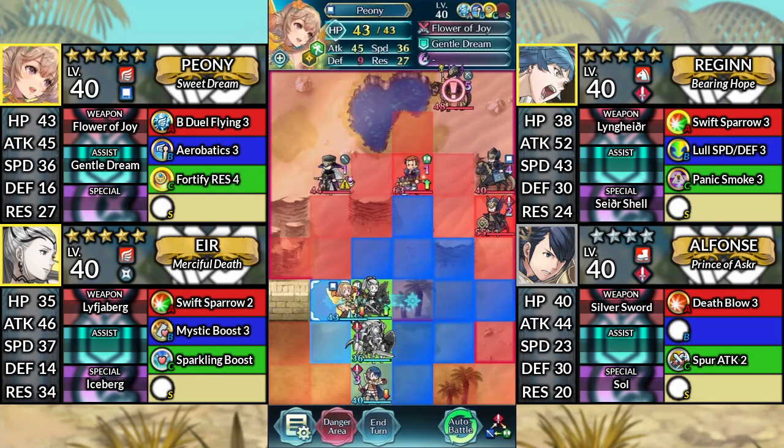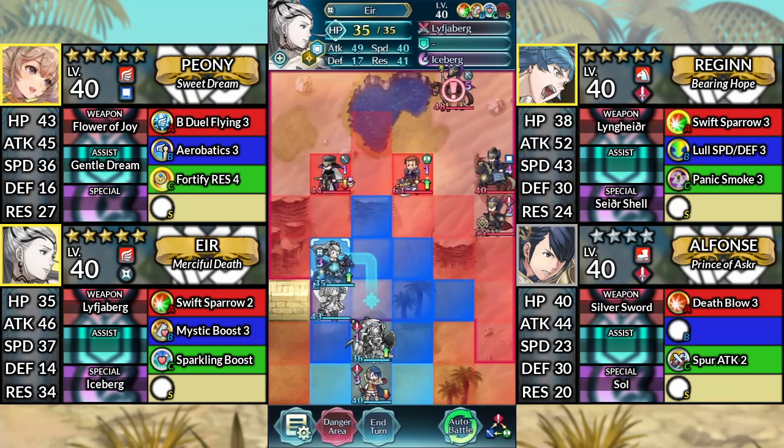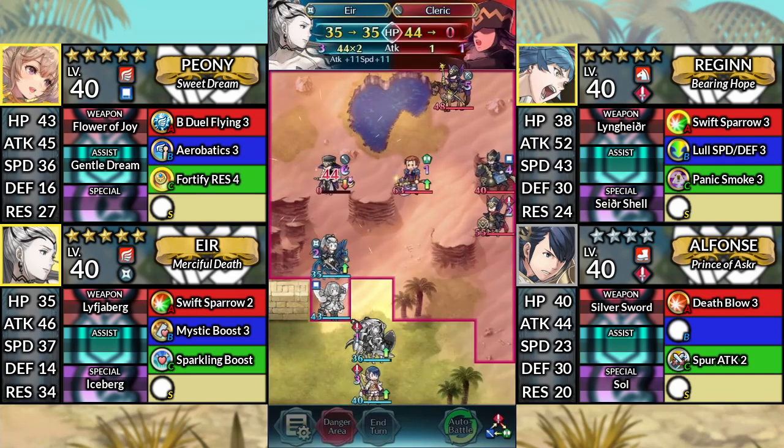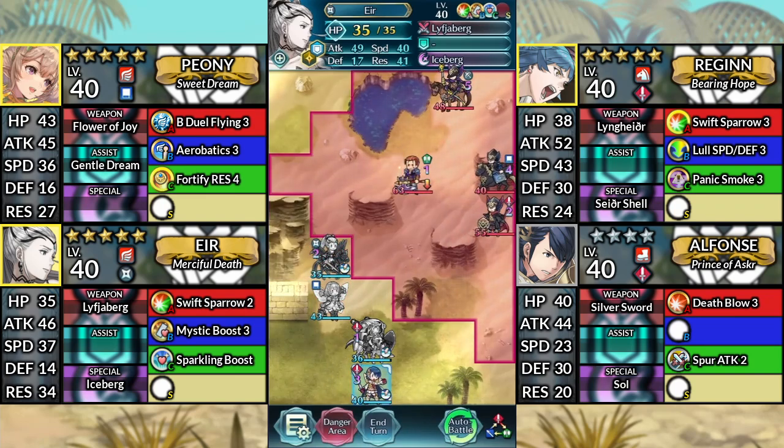Move Peony to the left and dance Eir. Then move Eir up to the left and attack the Cleric. Then end your turn.